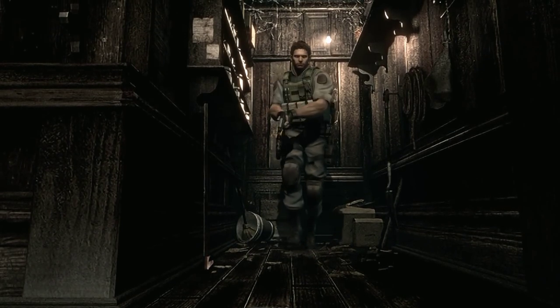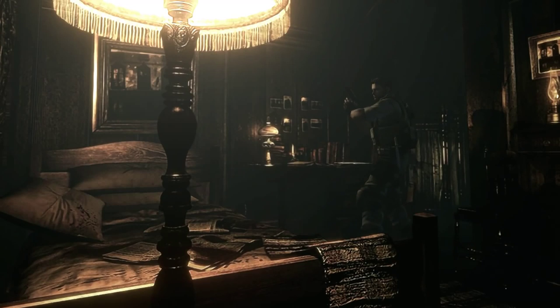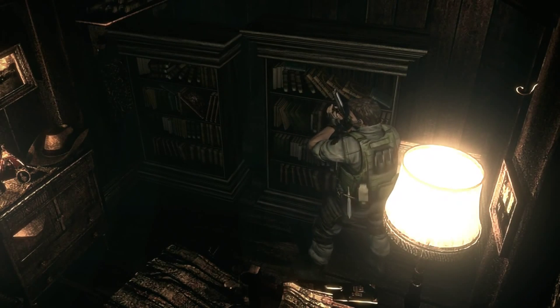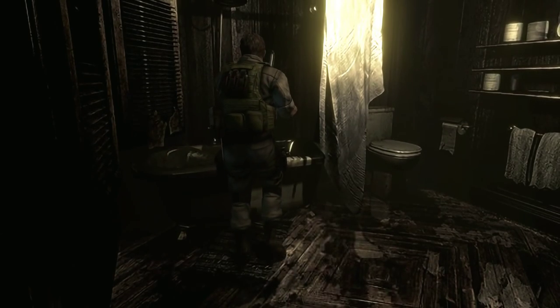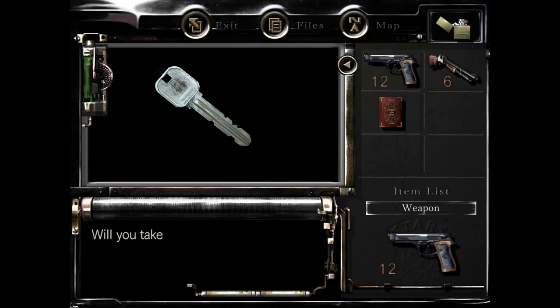There's a hole in the wall here — do not mess with that hole yet. If you examine it, I believe bees come out. Do something else before it's safe. There are zombies in here. Copper. Water. Water's leaking from the tank. Take the residence key.